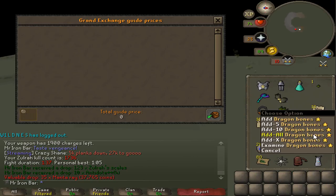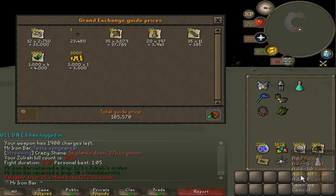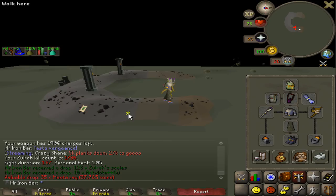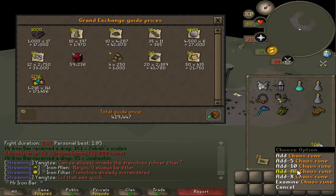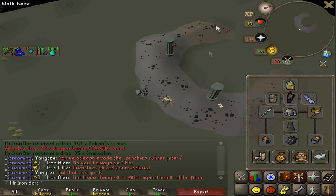I just did a quick eight-kill trip and haven't banked anything, so I just want to see what it's like. This isn't a true representation since eight kills won't show an average, but before the nerf it was like anywhere from 700k to a mil, so 500k is not too bad. Another eight kills — yeah, still around 500k. Very consistent.